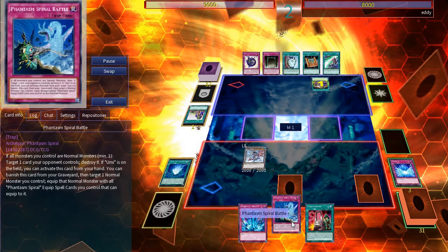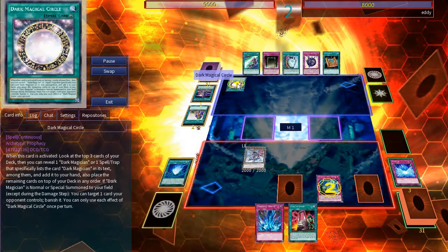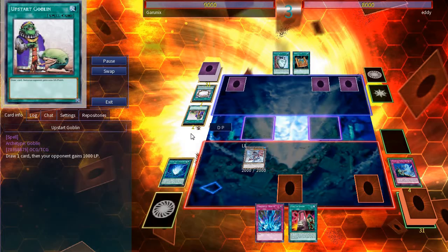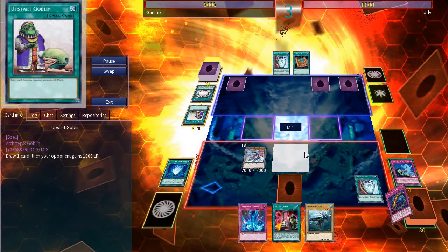Now he activates Inheritance to add Dark Magic Circle. He activates Circle, and in response, I use Battle to destroy it. Now he just sets 3 and passes. I activate Duality and add Battle, then summon Megalo Smasher.